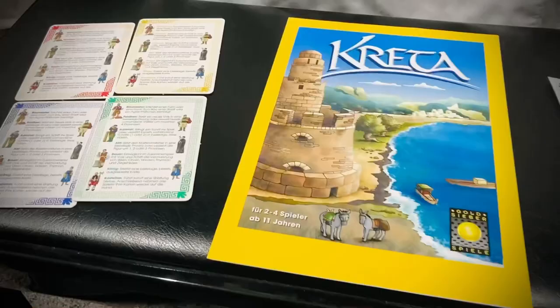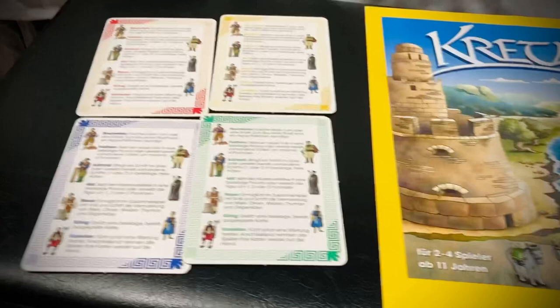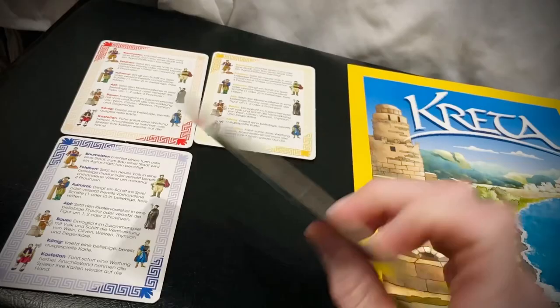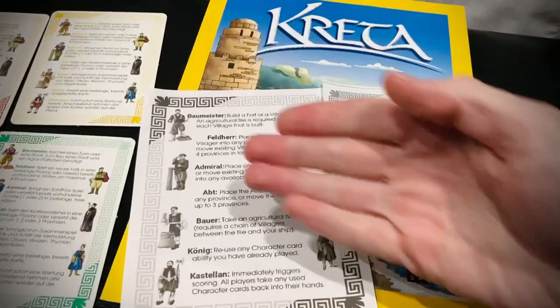The game comes with a very nice full color rulebook with illustrations and examples — very well done — except it's all in German. So I had to go on Board Game Geek to find the English version, and it's very easy to understand the English translation. There are also these nice player reference cards to explain what the cards do as well as the pieces. These are on Board Game Geek in the files section in English — you can print them out for reference.